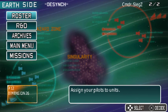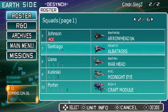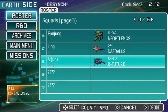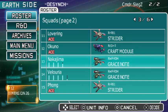Welcome one and all to R-Type Command. I've made a few changes to the roster since the last mission, so let's take a look at that. I've replaced an Arrowhead Black with an Albatross. I've also swapped out all of my Achilles for the Neoptolemus. I've added a Daedalus and an R-Future to my lineup, so I've got a lot of choices now.